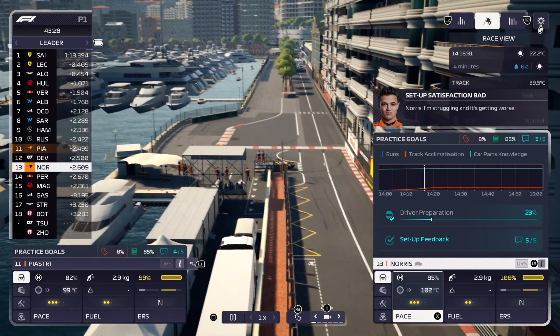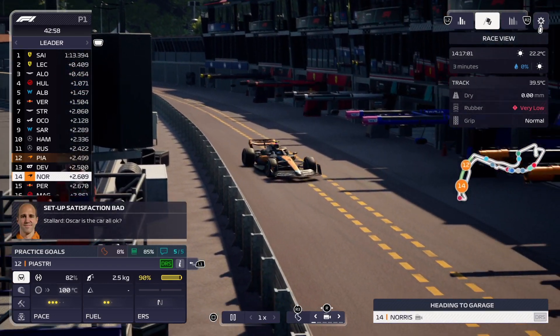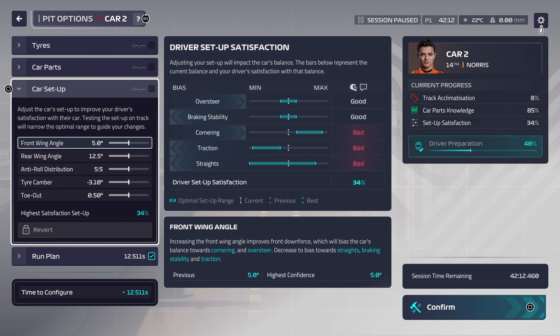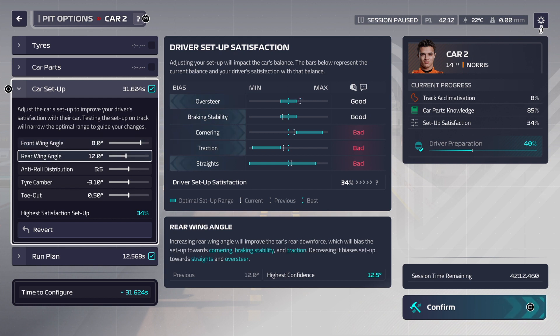The driver is basically saying how the car feels and he's saying he's struggling and it's getting worse. So what you have to do is call the car in and reconfigure it. If you look at the center of the screen, these are the slider bars you can move and adjust. Obviously depending on how good your car is depends on what you can do. You want them all optimal or good — you can see we've got the two top ones good and the three bottom ones bad, so you need to adjust them to get them in the blue as best you can.